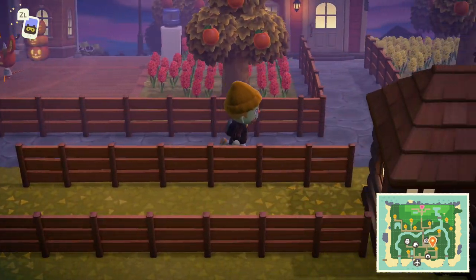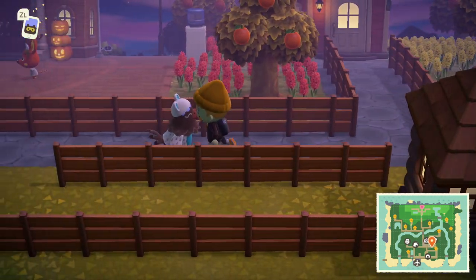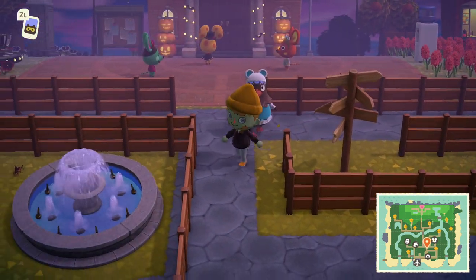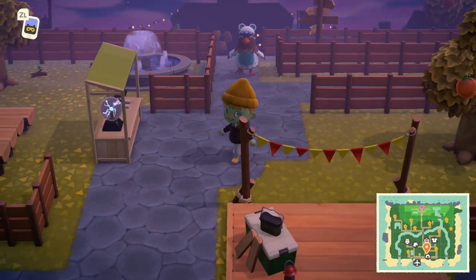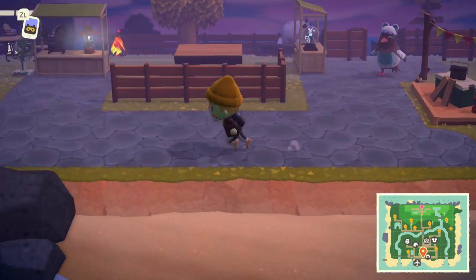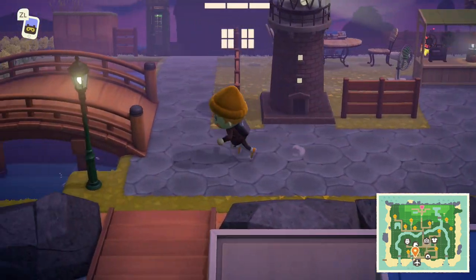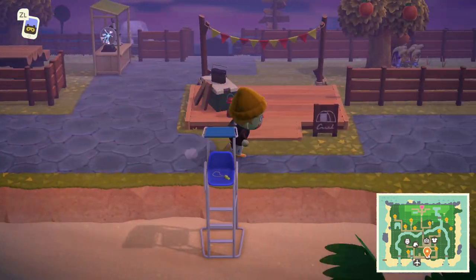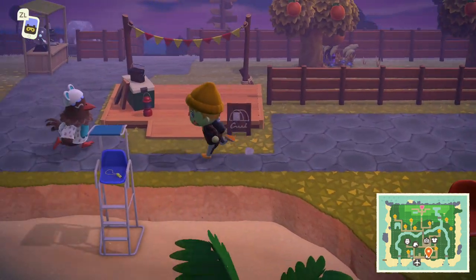What's going on ladies and gents? My name is Arbuckle. Welcome back to another video. Today we are once again back on Animal Crossing New Horizons and I wanted to share with you guys how to get Jack's pumpkin head. This is actually one of the only masks that you can put on your head in Animal Crossing with the new Halloween update, and the way to do it is to actually speak to Jack.